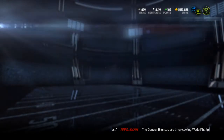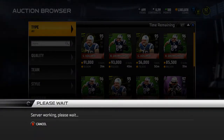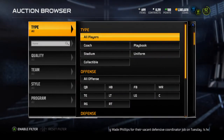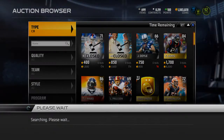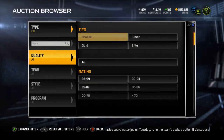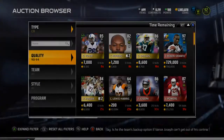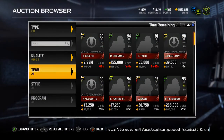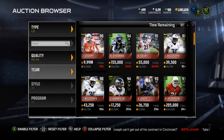So we'll take a look at the Richard Sherman first because I don't have him. I have the 93 Brady, so I'll be able to compare that pretty easily. Let me know in the comments if you guys are going to be using any of these players — I have no use for either of them, unless this 92 Brady is somehow better than the 93, which would be really stupid and annoying.